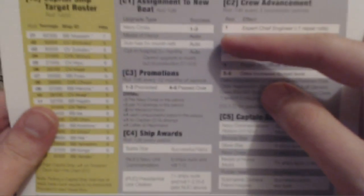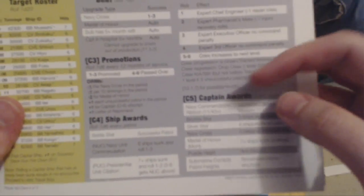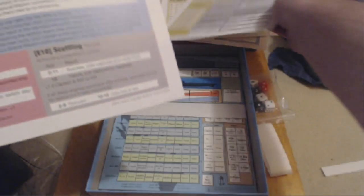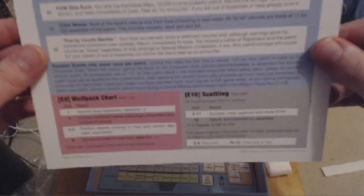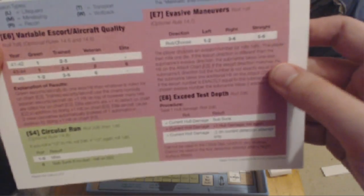Assignment to new boat - this is interesting, it's a new chart. Crew advancement, promotions. So this is all stuff that before you had to look in the book to get. They put it on an actual chart - that's cool. Random events table - nothing new about that really. There's a wolf pack chart and a scuttling chart - another nice thing to have on a chart.